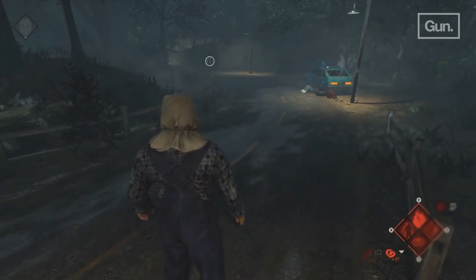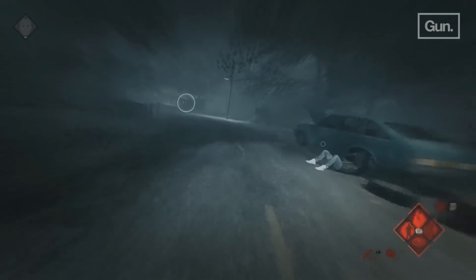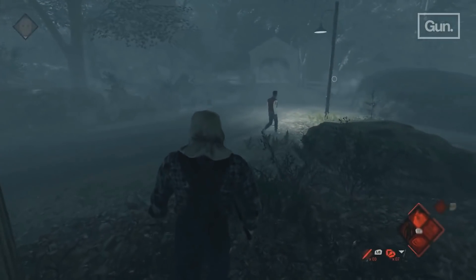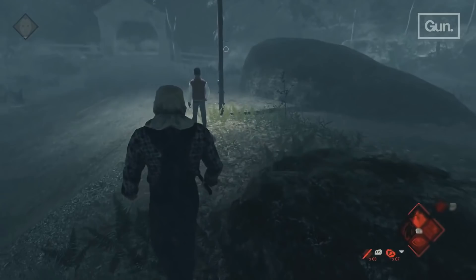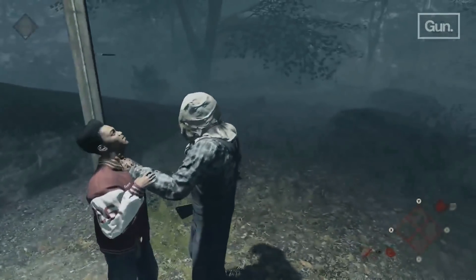You might have missed my video where I talked about the new grab animation and how they made it more of a lunge. You'll also notice that an audio cue plays whenever you grab a counselor — it's a little piece of music that plays and actually adds a bit of scare to the game. It also makes some colors pop better and makes some of the textures look a little cleaner.